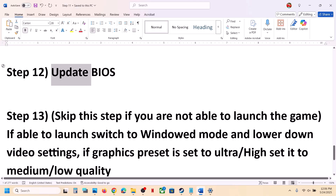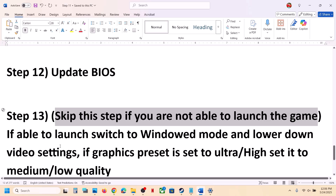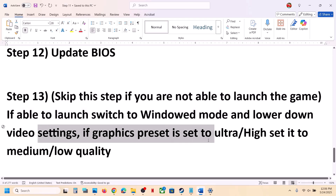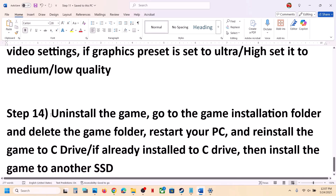The next step applies only if you can launch the game but it crashes. Switch to Windowed mode and lower the video settings — if graphics are set to High or Ultra, set them to Medium or Low quality, then check.